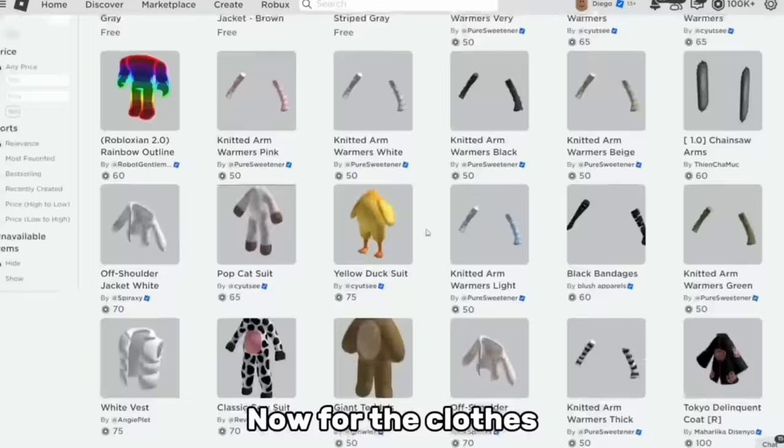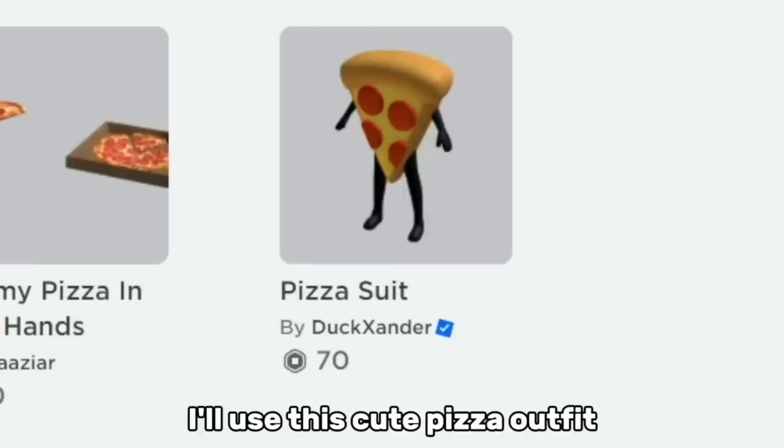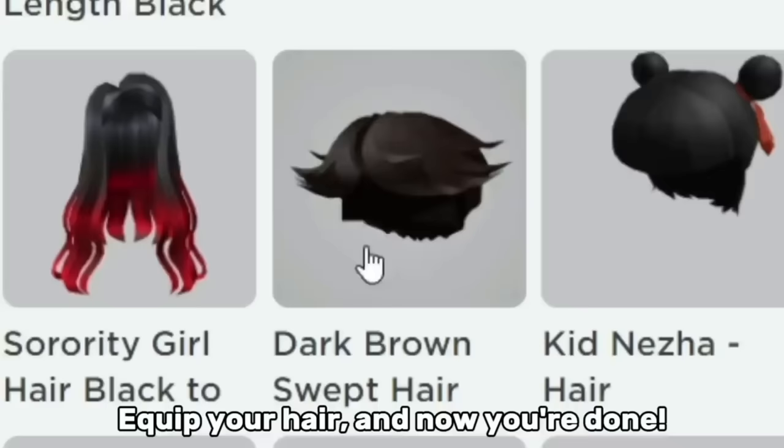Now for the clothes, you'll only need any layered clothing — classic clothing won't work. I'll use this cute pizza outfit. Equip your hair and now you're done. This is way better and cheaper than the old trick on getting this cute avatar.